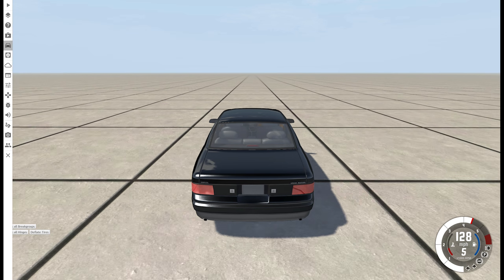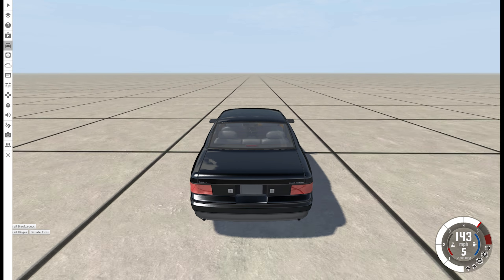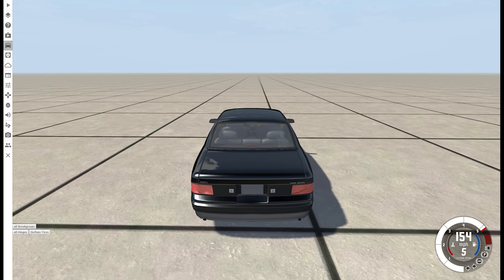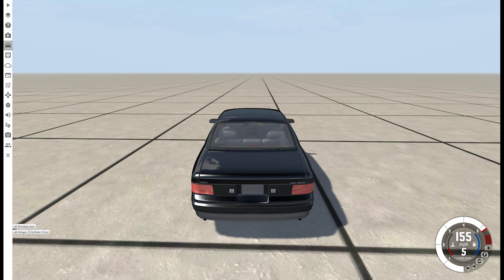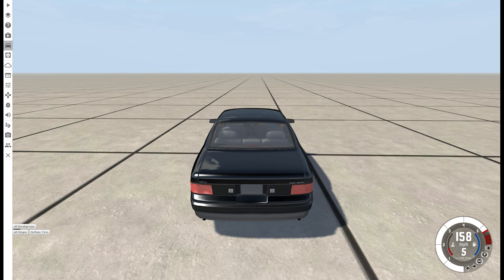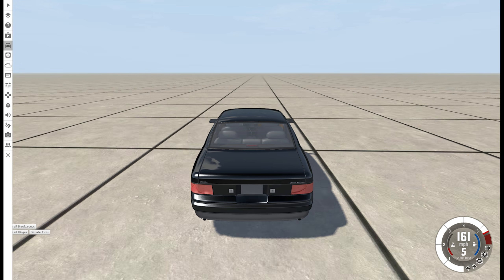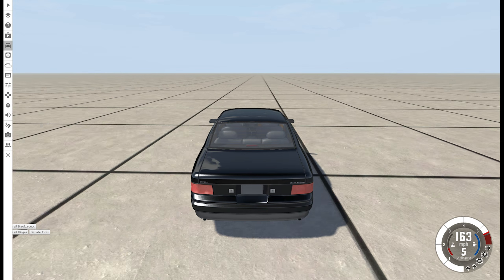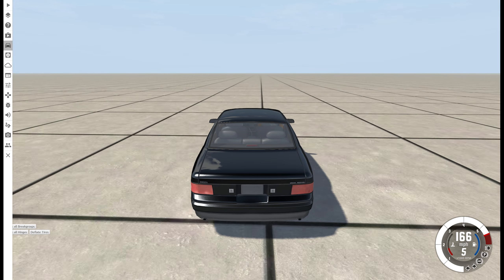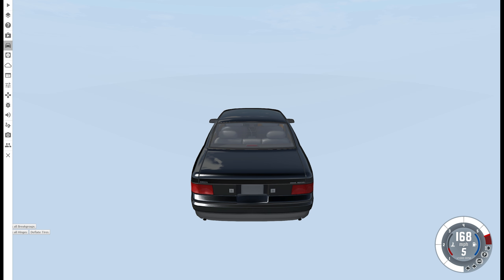We're at 125 — upshift. This is 6th gear. It's accelerating really slowly now, but it is going faster than the 200BX. 160... I'm going to keep going until we reach the end. 162, 163, 164, 165, 166, 167, 168 — and that's the end of it.